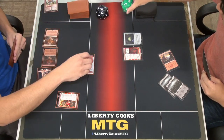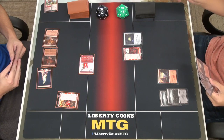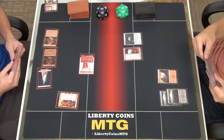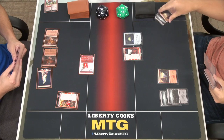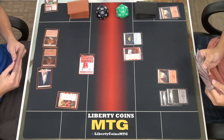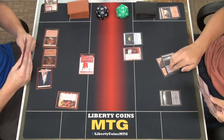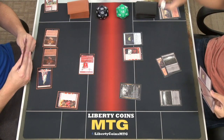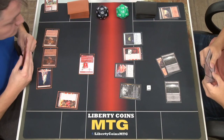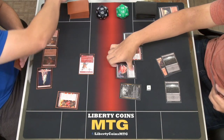I'll untap, draw a card. This ticks up to two. I'm gonna discard two cards and draw two cards. So two lands — tap two, play Blood Tithe Harvester, that's gonna make a blood token. Then tap one, play Blood Chief's Thirst on your Swift Spear — destroys a creature with mana cost two or less. I will pass.